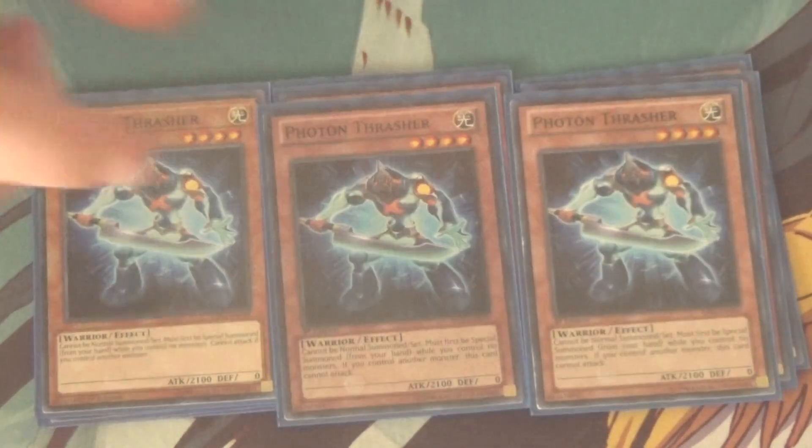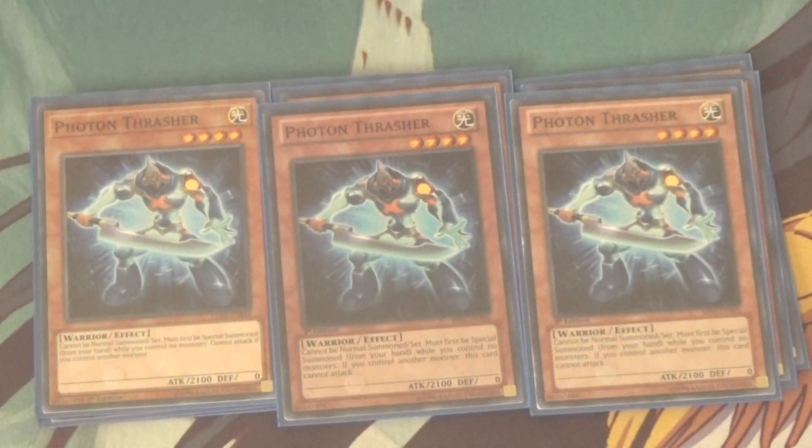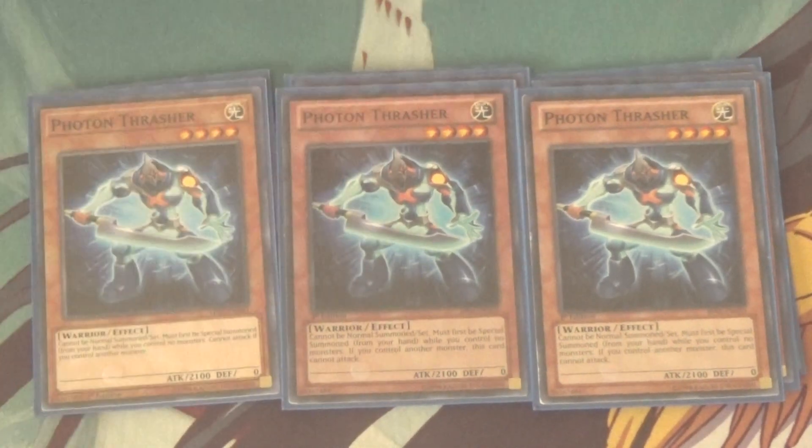Next up, we got Photon Thrasher times three. Thrasher is really good for being a play enabler. He, alongside the other new card, makes an easy rank four or link two without having to use your Normal Summon, which is just really great. Basically, if you have no monsters on the field, you can just plop him on the field.